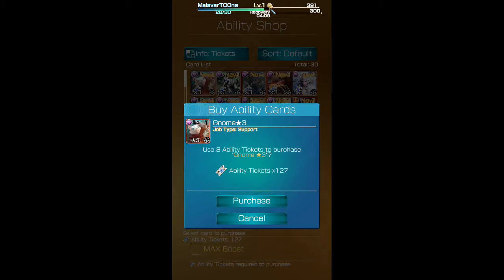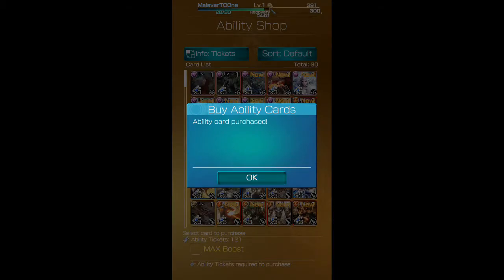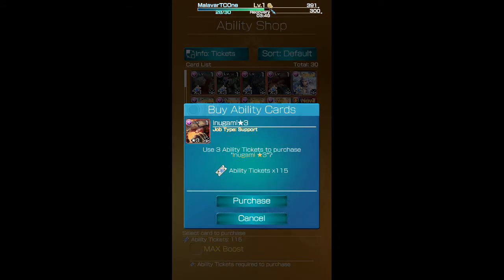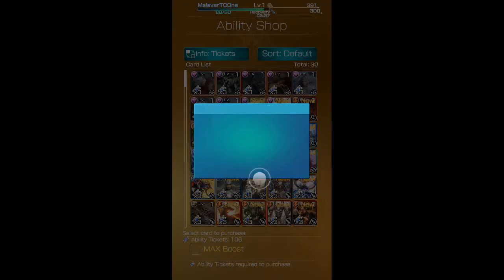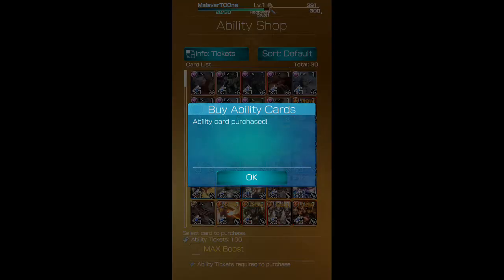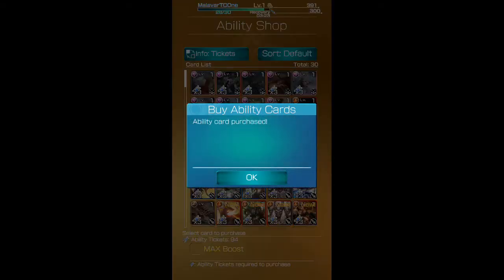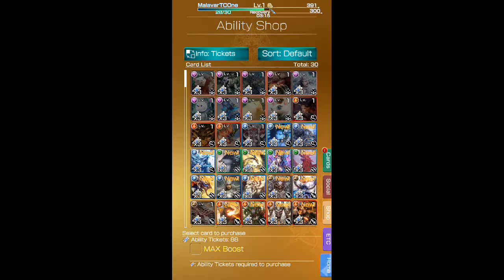Starting off, Gnome three-star — I'm gonna take out one of those. Then we have Centicore three-star, Chariot three-star, Inugami, Artemis, Moogle, Gigant, Fat Chocobo, Kate Sith, Ephrita, Belias, Kirin, Succubus, Shiva.